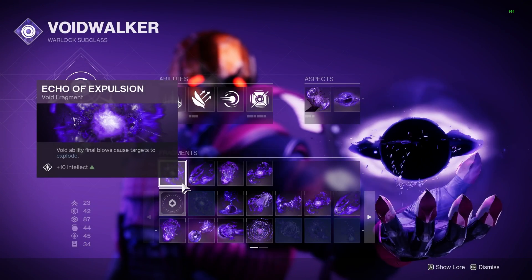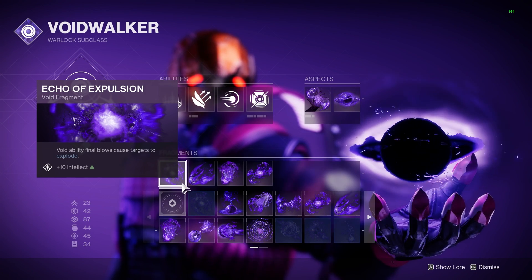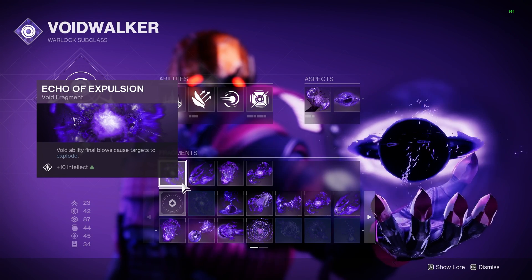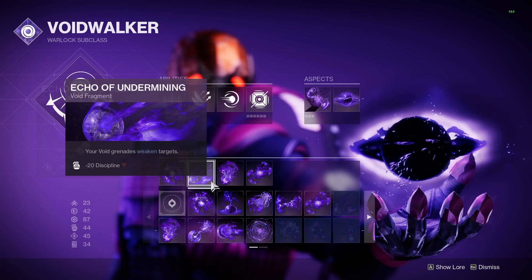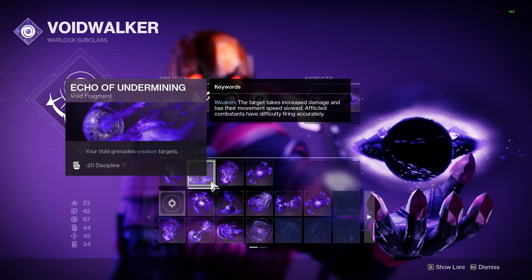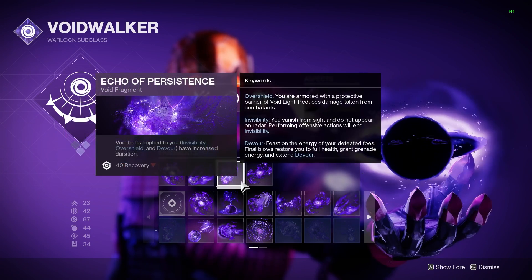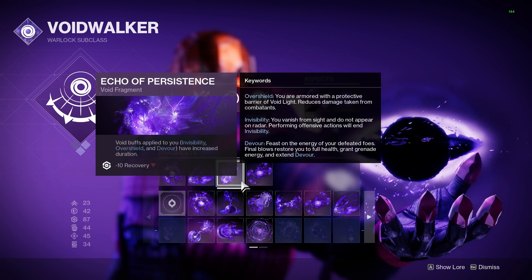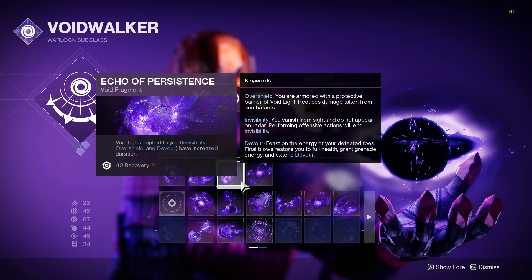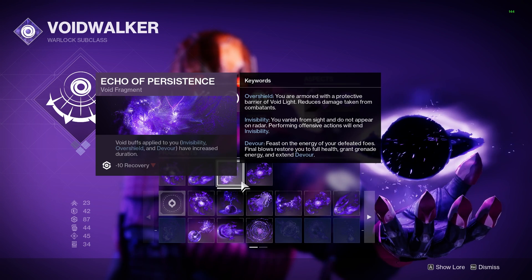With these aspects, we do get 4 Fragments. The first one we will be using is Echo of Expulsion — Void ability kills will make enemies explode. This is going to be great for killing grouped adds, and it pairs nicely with the Volatile from our melee ability. Second is Echo of Undermining — our Void grenades will now weaken enemies, this is a 15% debuff, so this just makes our nades 15% stronger. Third is Echo of Persistence — this is going to allow our Devour timer to last longer, which is huge as it allows us to maintain Devour far more often, especially when trying to search for a kill to increase our timer once again.